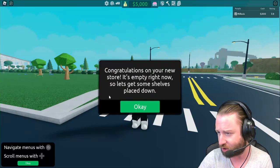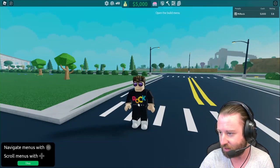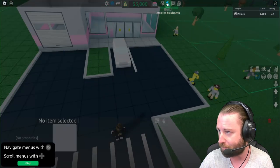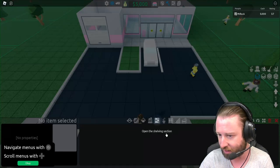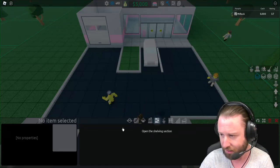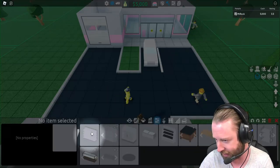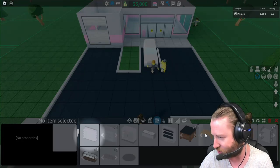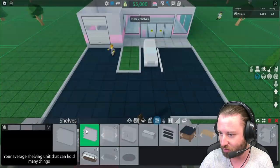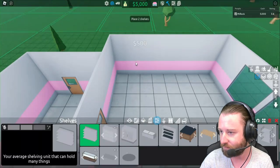Would you like to go through a short tutorial? Absolutely — I think that's what we need to do. Congratulations on your new store — it's empty right now, so let's get some shelves placed down. We're going to open the build menu, then the shelving section. My eyes are also scanning along here to see what else will be available as time goes on.